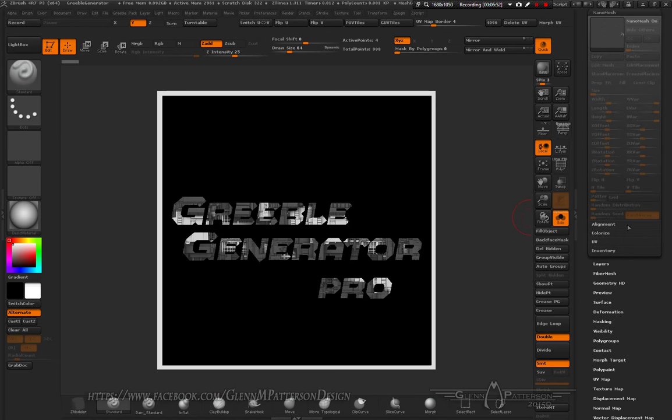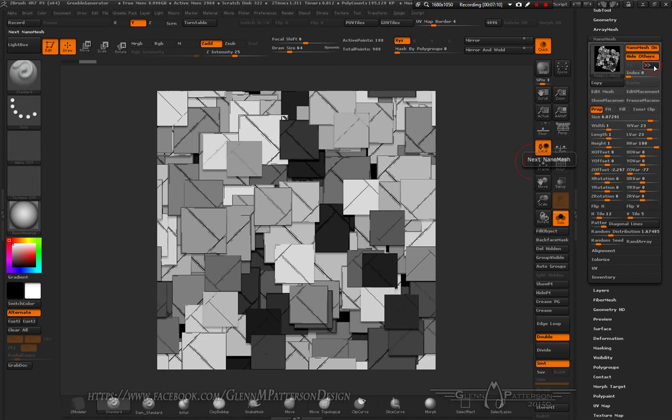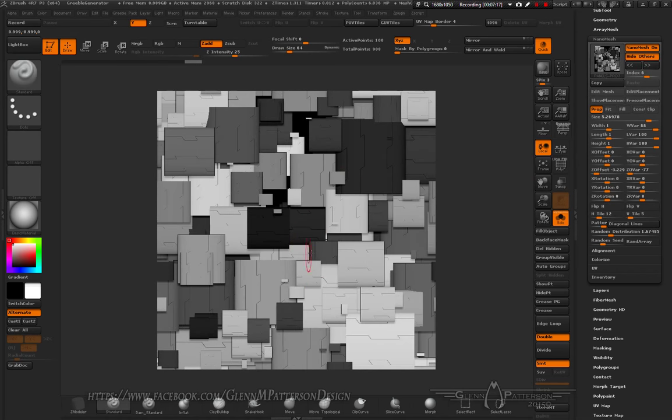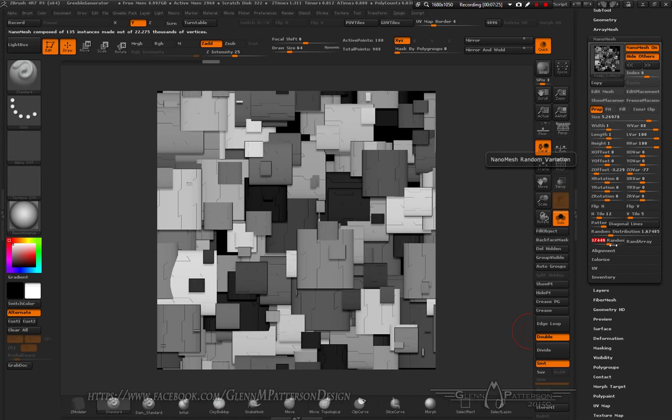Open up Nano Mesh and go to the first one — Panels — which has 10 different nano meshes built into it. Just manipulate it by clicking and dragging the slider or using the arrows to see all the different variety. If you want to change it up, just hit Random Seed — that's the cool thing about this generator. Hit Random Seed and you're going to come up with something new and unique. Make sure you do NOT turn on Random Array — if you hit Random Array, it will ruin the tiling effect.